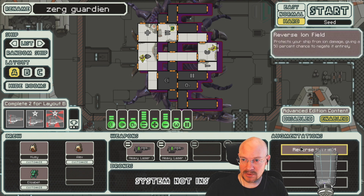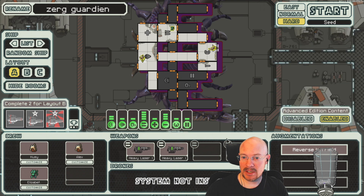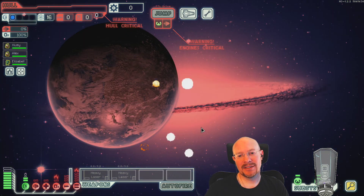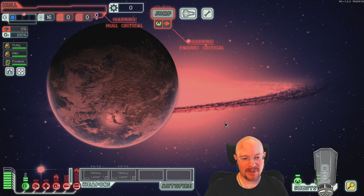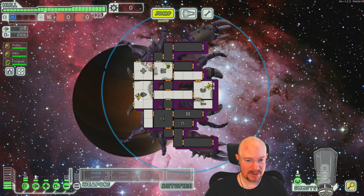Maybe the Roaches in StarCraft 2 as a Zerg unit. We have a Reverse Ion Field, double Heavy Laser, and do we have an artillery? We do. Roach is R-O-A-C-H — what you're spelling is Rogue, that's different. Do we have Gibs for the rebellion? We have the Multiverse Gibs — the best type.